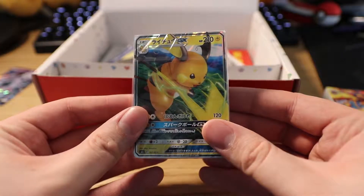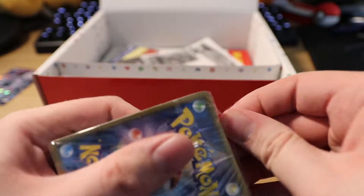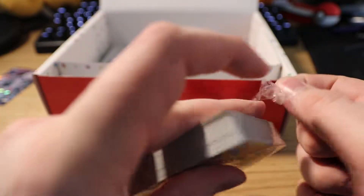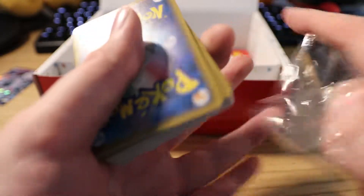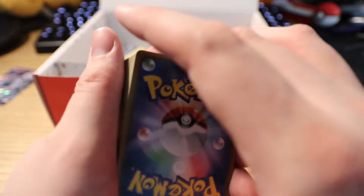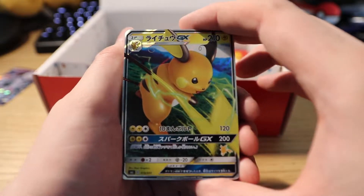So next deck is going to be the Raichu one. I actually haven't spoiled myself as to what's actually contained in these decks, so if you're also unspoiled, you're in for a ride — we're both in for a ride. And if you have already seen an opening of this box, what are you doing here? You should probably watch someone more famous, or watch one of my other videos. Preferably, thank you. So — Raichu! Regular old Raichu, none of that Alolan crap or anything. And Wigglytuff.